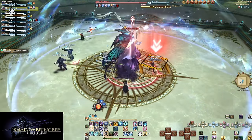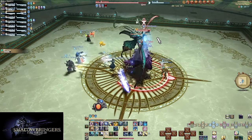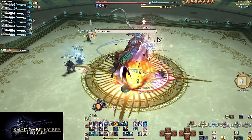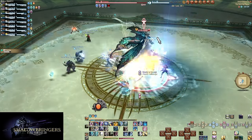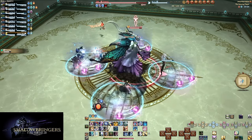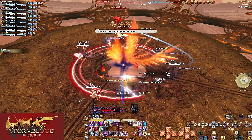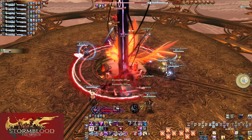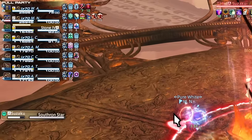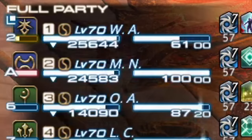The off tank does not keep their stance off the entire fight. Off tank responsibilities tend to all involve turning your stance on for one reason or another. Let's keep it simple and start with fights that have no ads — additional enemies — or secondary bosses. One boss, one enemy to tank, and the off tank still needs to turn on their stance. After finishing your opening rotation, typically you want to turn on your stance, because of the enmity rankings. As the off tank, anything below second place is a bad idea.